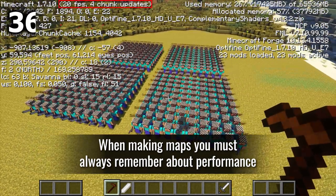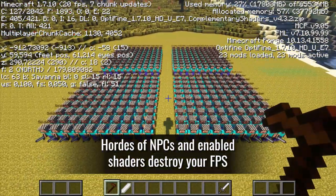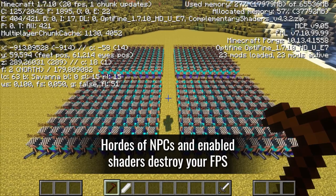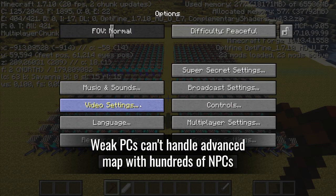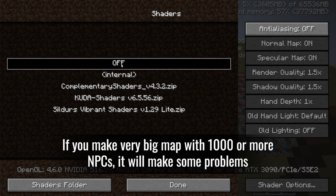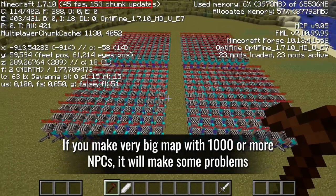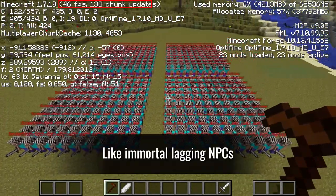When making maps, you must always remember about performance. Hordes of NPCs and enabled shaders will destroy your FPS. Weak PCs can't handle an advanced map with hundreds of NPCs. If you make a very big map with 1000 or more NPCs, it will cause problems, like immortal lagging NPCs.